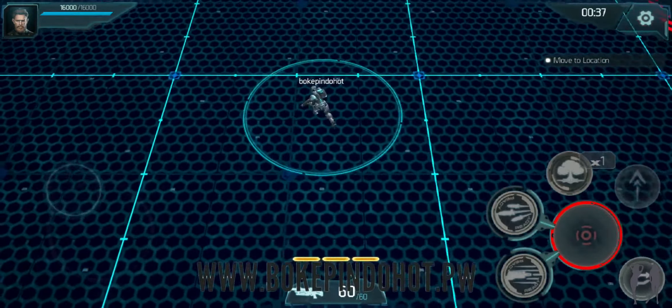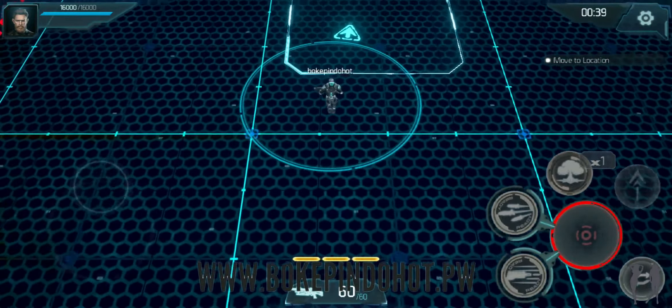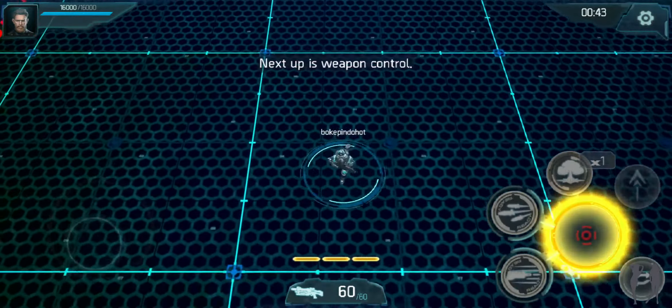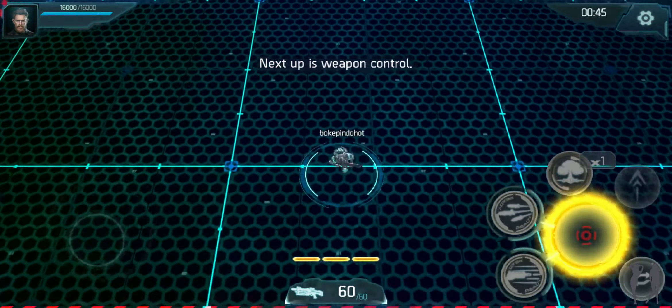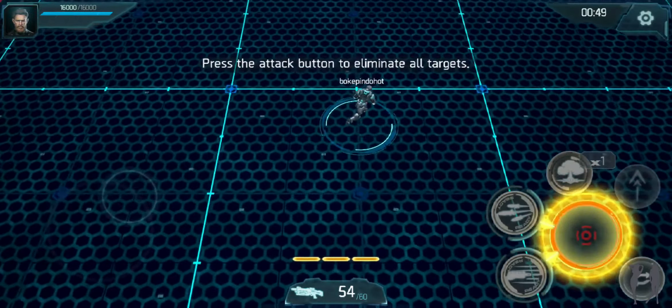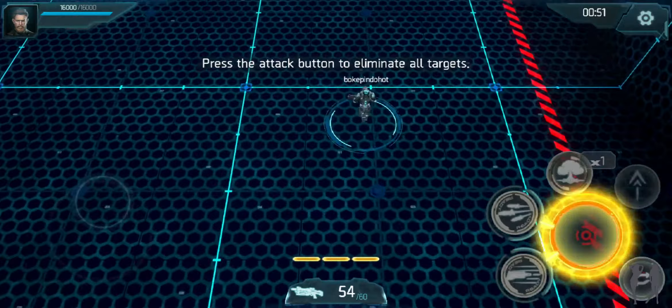Welcome to the target range. You're picking things up quickly. Next up is weapon control. I'm sure you won't need to be shown your way around a gun. Press the attack button to eliminate all targets.